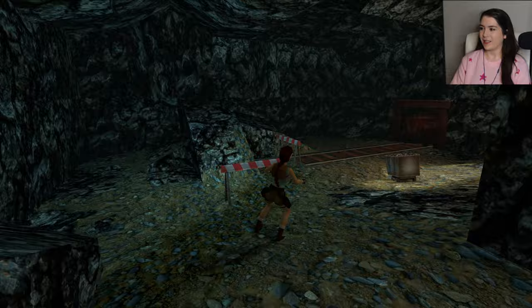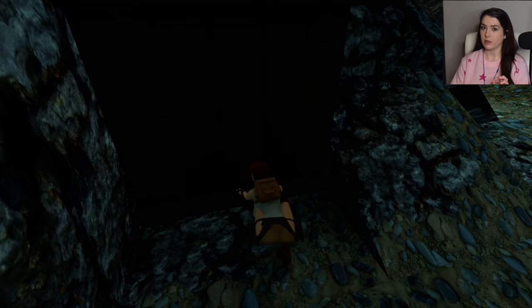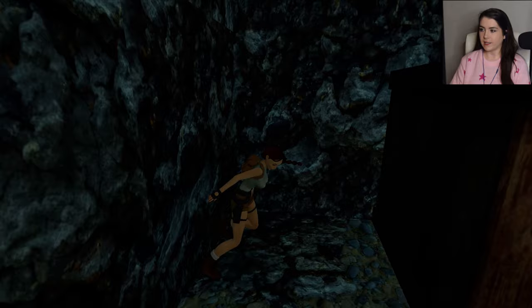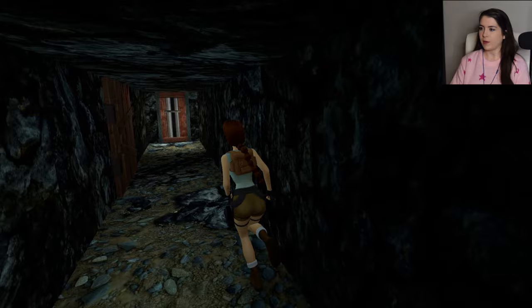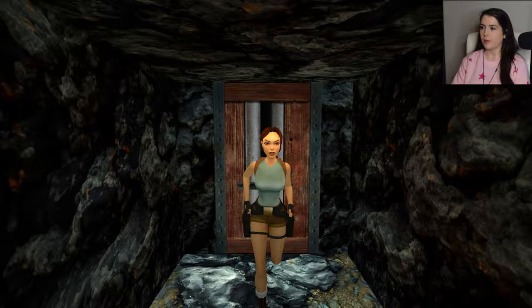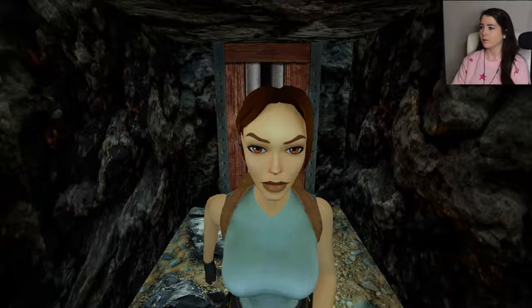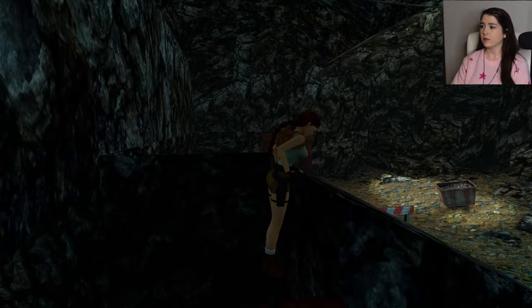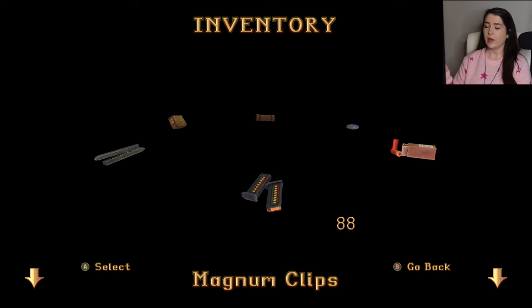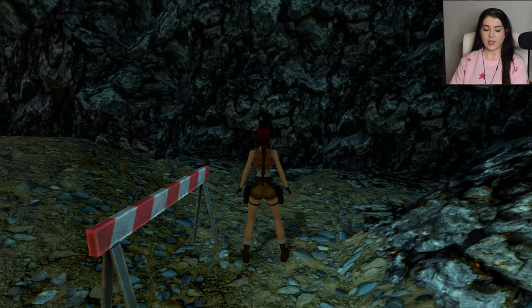We're in Natla's Mines at the moment. I have a lot of info on Natla, her mines, Atlantis, all of that, but I don't think I'll read it out yet — I'll play a little bit first and then find a place in the level that feels good to stop. Look at Lara! She's so beautiful. I love the way she blinks. She's amazing. For anyone who doesn't know, we got ambushed at the end of the last level — our Scion pieces, gone, and our weapons, gone. The fellas took them. Lara's not impressed, but she's gonna get her revenge.